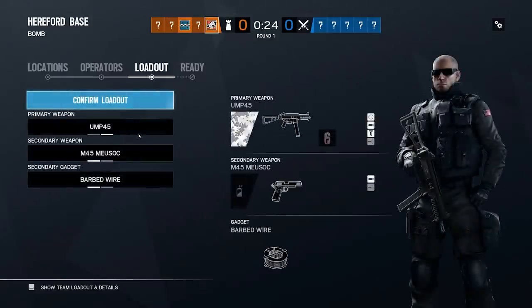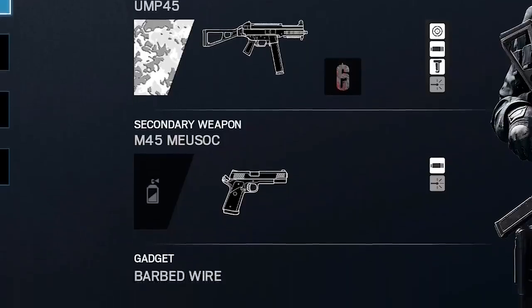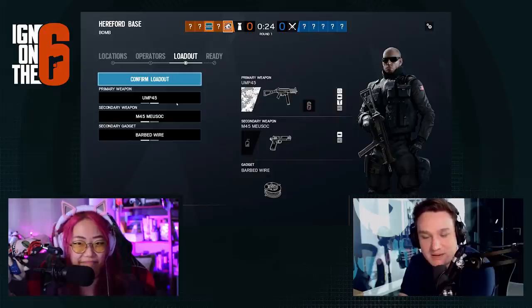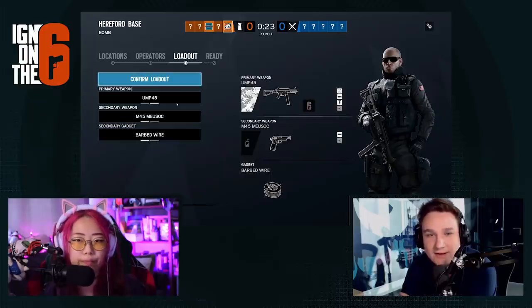The first thing we're going to talk about is Pulse's loadout. You are running the UMP IC, which right now is the meta, so that's good. Pistol secondary weapon — it doesn't matter. And then your gadget being barbed wire. I have seen a lot of lower ranks running barbed wire, and if you're not hitting your C4s, maybe it is the play, but normally you're going to be running Pulse C4 — just because Pulse is a specialist of playing underneath bomb sites and things like that. And if you're going to be playing under a bomb site, you might as well have a C4.